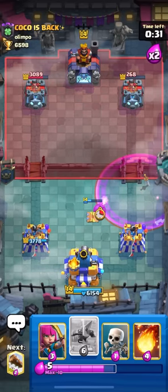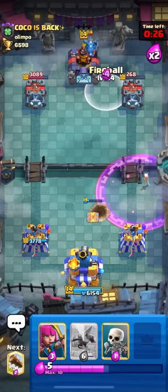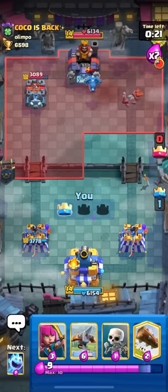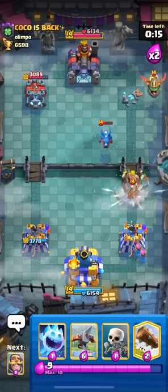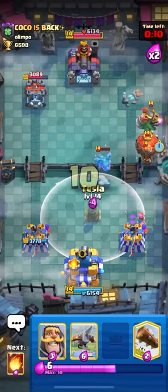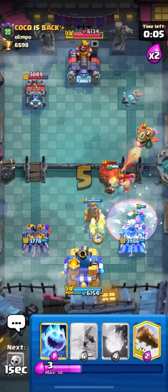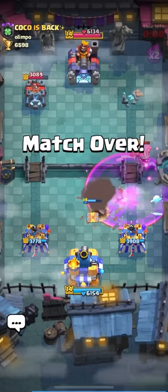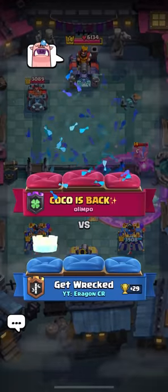Got a lock — a pretty hefty one too. Knight here so the E-drag doesn't chain my Tesla. He's not going to freeze there, that would've been a horrible freeze. Pretty good defense — made sure not to stack everything together so the E-drag doesn't get much value. Fireball to take the tower. Only 20 seconds left — just need to defend one more push, pull the Lumberjack back and fireball the balloon. Pretty easy game overall — he never got a chance to get the Bowler on my side.